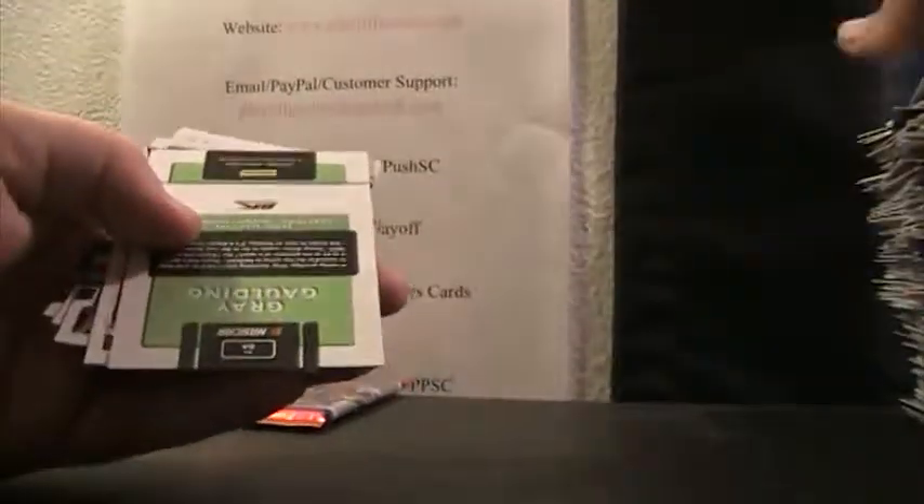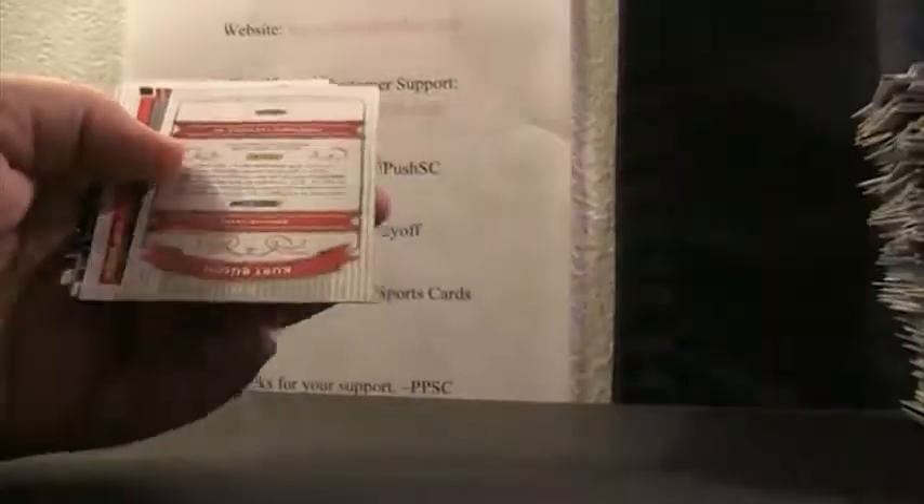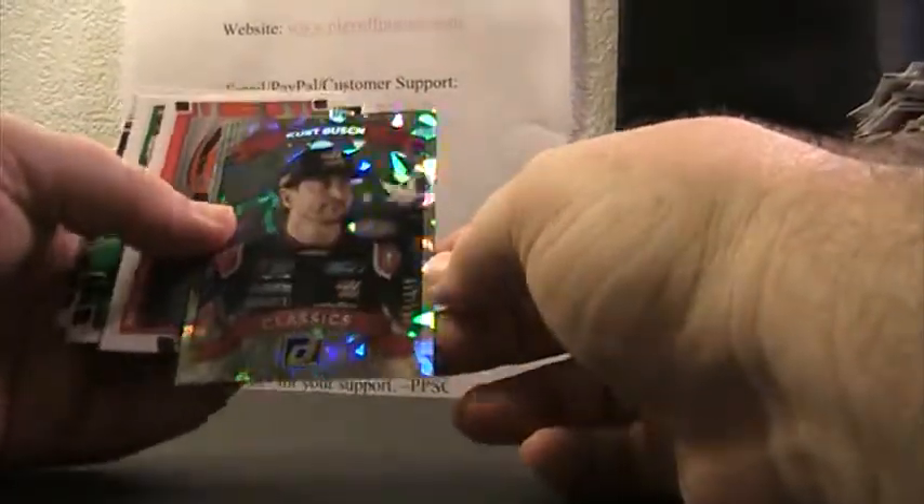Ricky Stenhouse, Bubba Wallace rated rookie, Denny Hamlin — two packs left. Another Derrick Cope there, Richard Petty Legends, Gray Gaulding to $2.99, Race Kings, Carl Edwards. Last pack of Donruss! Last pack of Donruss. Inserts are Kurt Busch Cracked Ice $9.99.